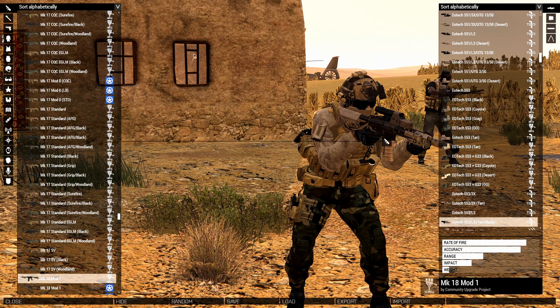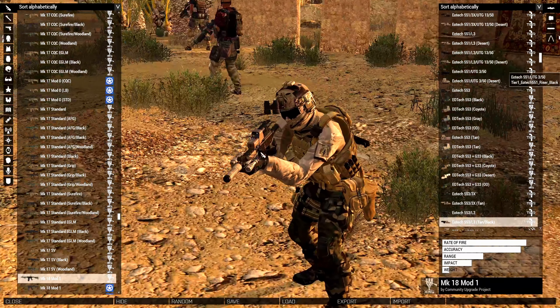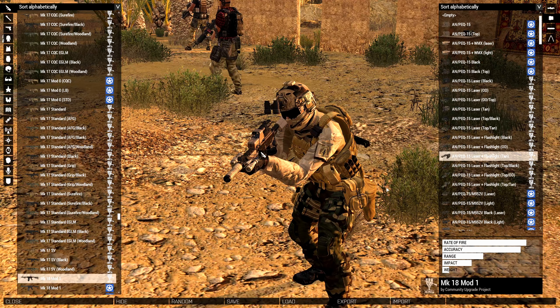For my sight I am going to have on a Tier One mod EOTech 553 L3 tan/black hybrid — gives you a good little hybrid setup. Then next on the rails, an AN/PEQ-15 laser plus flashlight, and that is a CUP mod.